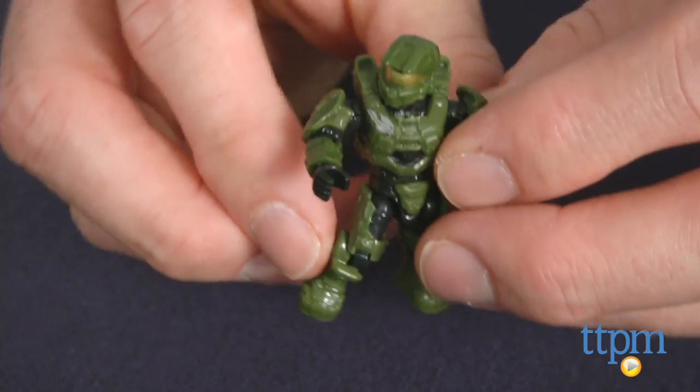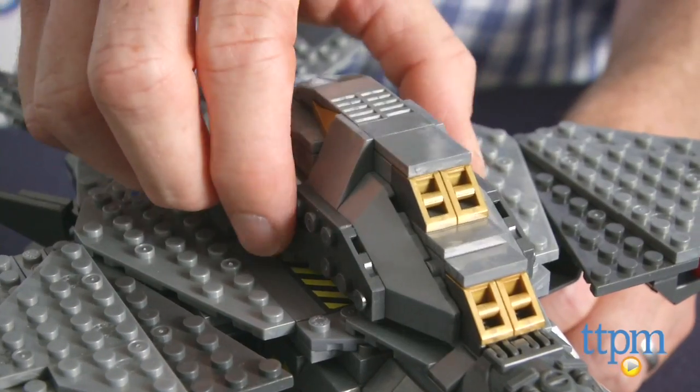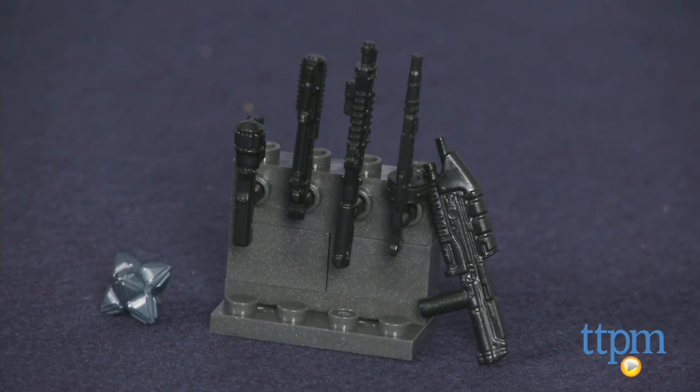The Master Chief figure is articulated and has a black armored tech suit and customizable armor system. There are also multiple weapons and accessories including an assault rifle, sticky launcher, saw machine gun, tactical shotgun, grenade launcher, and pulse grenade.